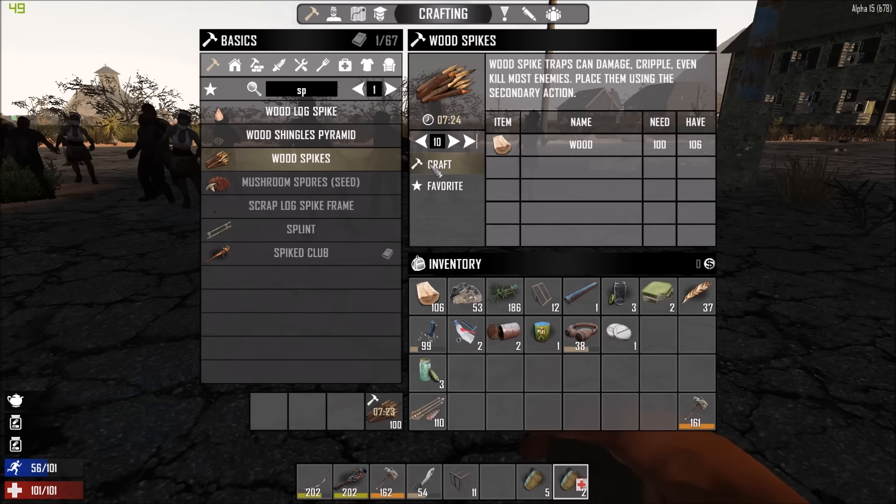Do I really need to start picking yucca up? Yeah, why not — it's right here. Seriously, am I out of room? Yeah, of course I'm out of room — I have so much stuff on me. A forge would make this better, but I don't have a forge so that's not an option right now. I have 73 stone. Let's get those arrows crafted.